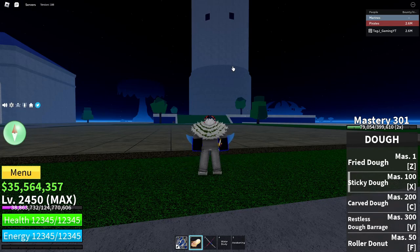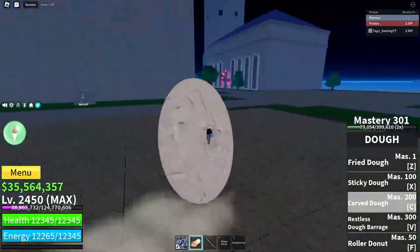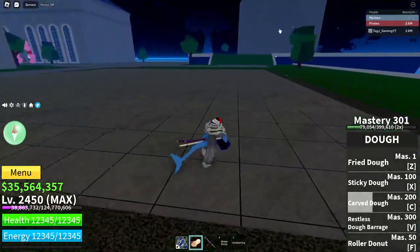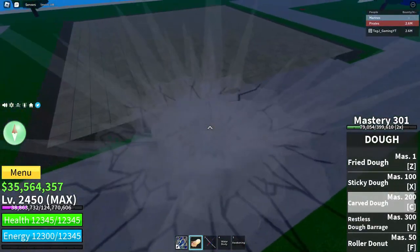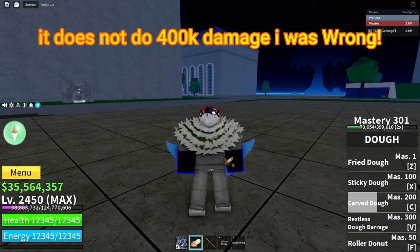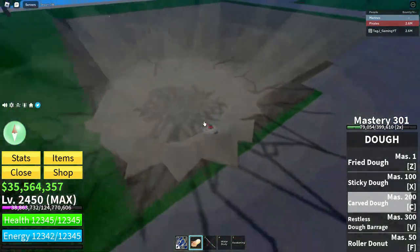The next ability is called Carved Doe. When you hold it down you go into a bigger ball, and when released your hand becomes a spike. It launches down on the ground lifting people up into the air. If you hold it too long it will automatically do it for you. It's pretty good — definitely good for damage. I believe it does around 400K with 301 mastery and max stats, and it blocks and roots. It's got nice PvP potential and combo potential.